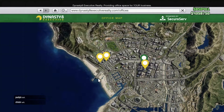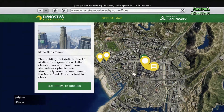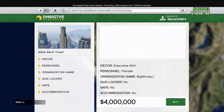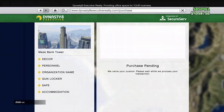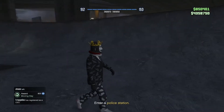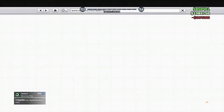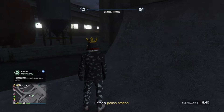I recommend buying the most expensive CEO office, as you will actually make the most money from doing this — two million every single 40 seconds. Now if you can't afford the most expensive one, it's alright. Just use the cheapest or second cheapest one and keep grinding until you have enough to buy the most expensive one.